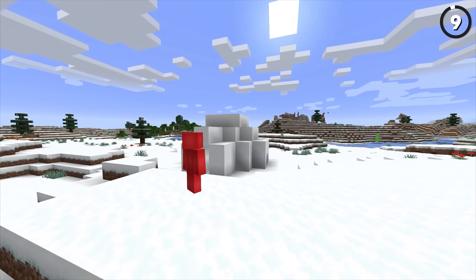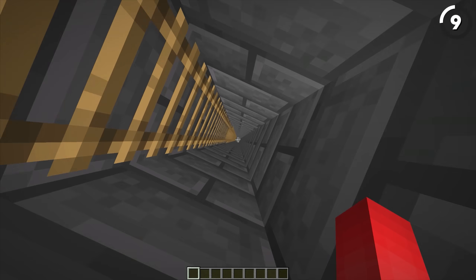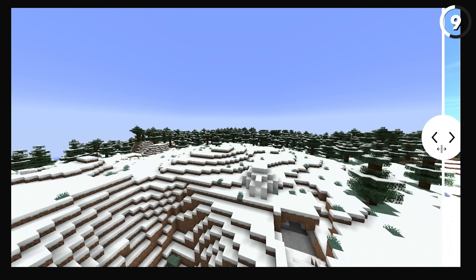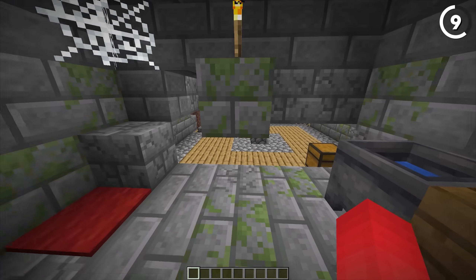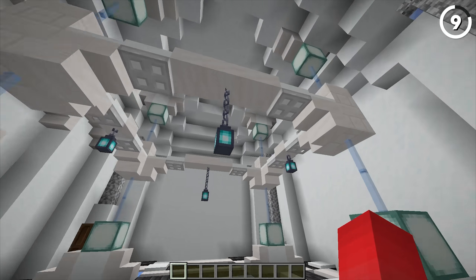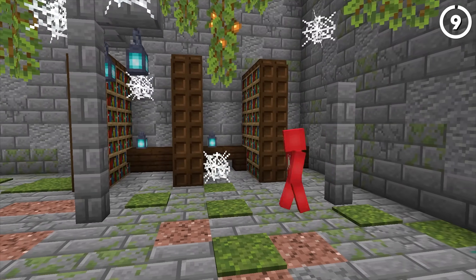Minecraft igloos don't have a lot going for them. Once you know about the secret basement underneath, that's about all that's interesting. But thanks to what Miles' place has done here, we go from an igloo to way more of a snow monument. In these new snow castles, you trade out that lesson about learning how to cure villagers and instead find a bunch of new loot, which definitely breaks up the monotony of the sparse snowy tundras.